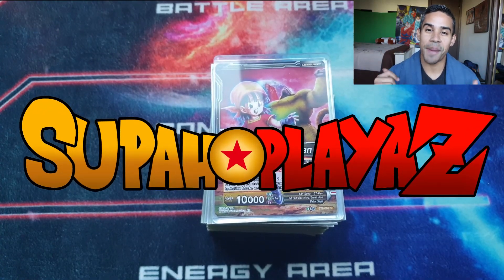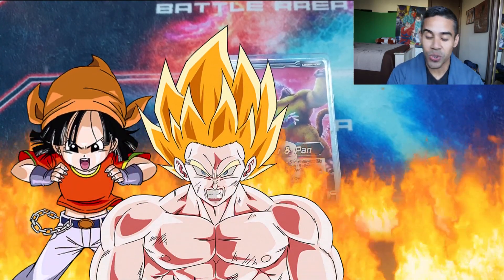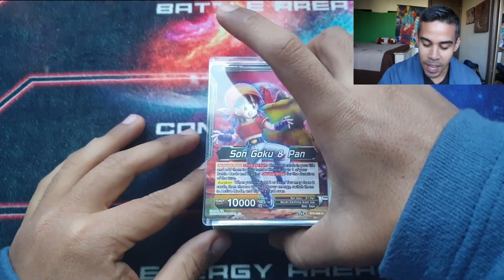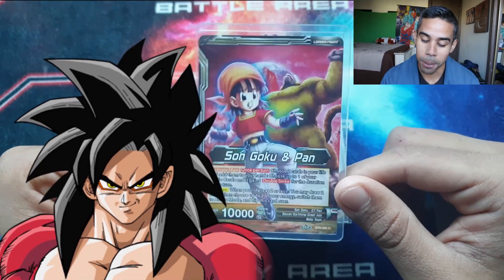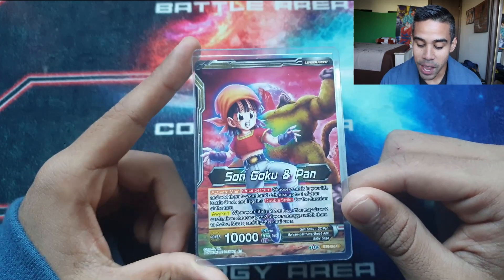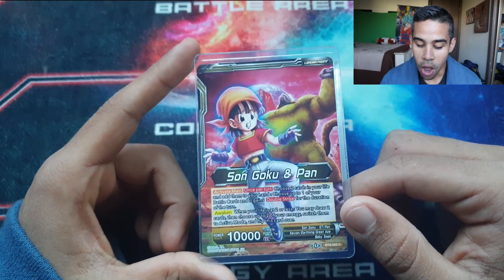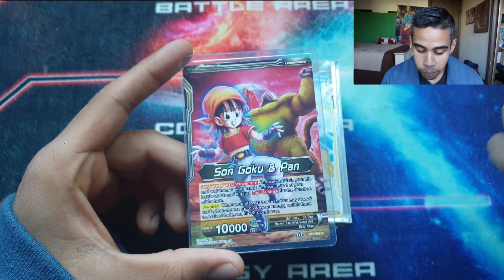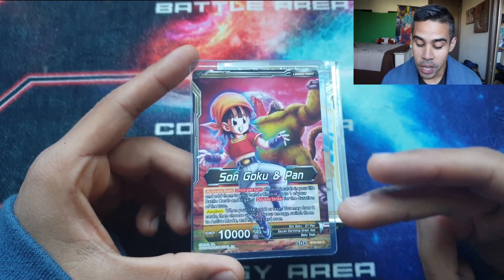What's up players, it's your homie C-Rod back at it again with another video. Today we got Son Goku and Pan — we're stepping straight into the Grand Tour, one of my favorite archetypes in the Dragon Ball Super card game. It's a lot of fun bringing out the big Super Saiyan 4 battle cards. Son Goku and Pan is considered all in one, so we can utilize cards played for free based on the specific character we have on the field or leader area.